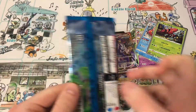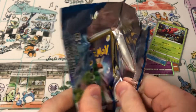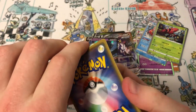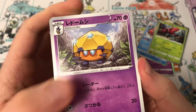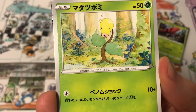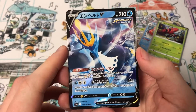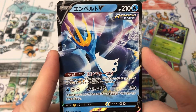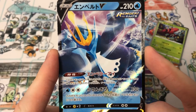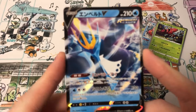Down to our last pack. We're in. What have we been waiting for? We've got a Dottler, a Galarian Mr. Mime, a Bellsprout, Cubone — and there it is! The very last card, the final V card we haven't pulled yet — and it's Empoleon V! Awesome. That's a good one to end on.